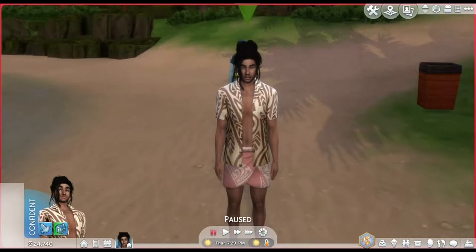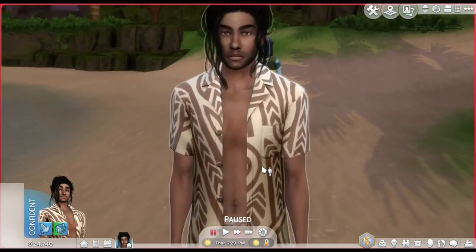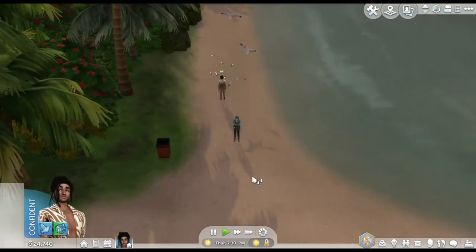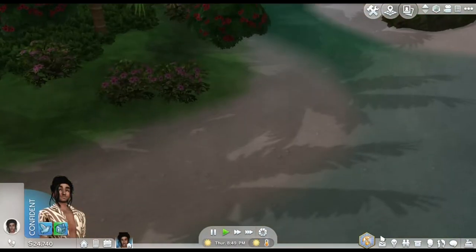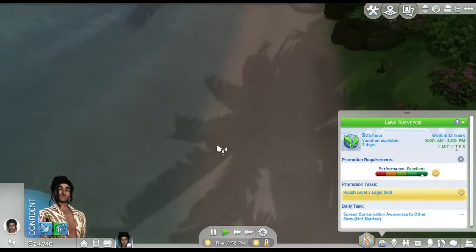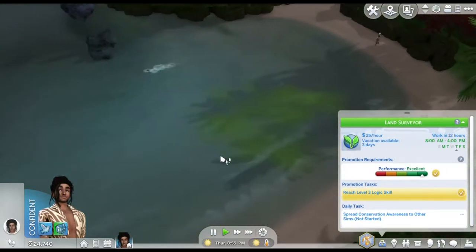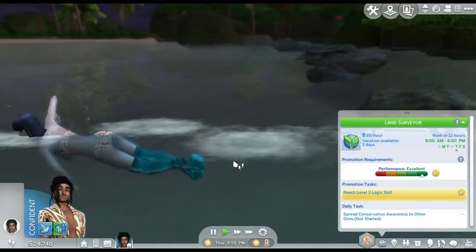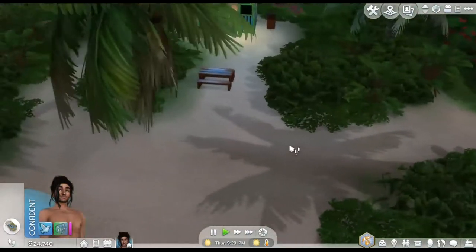So this is Thaddeus. I did happen to fix the problem with his mermaid fin, so it works with his CC skin now. We're gonna freaking clean those. What are you, Criss Angel? Where are these birds coming from? What do we have on the job here? It says spread conservation awareness to other Sims. Oh, so I guess we do need you. Wait, she's a mermaid? Oh, never mind — those are just CC boots.